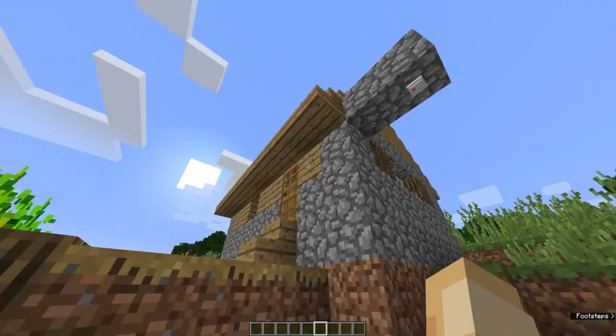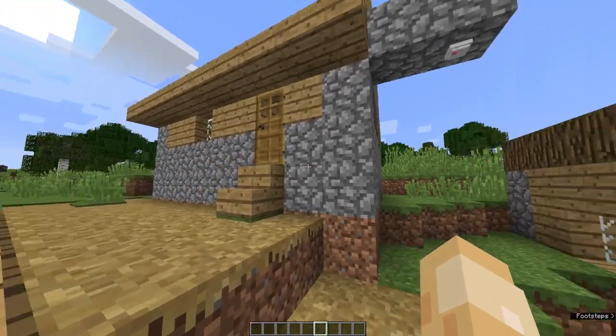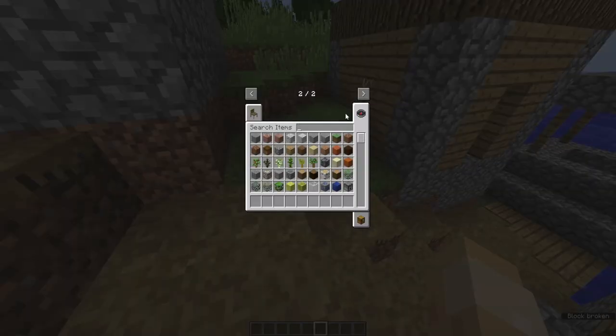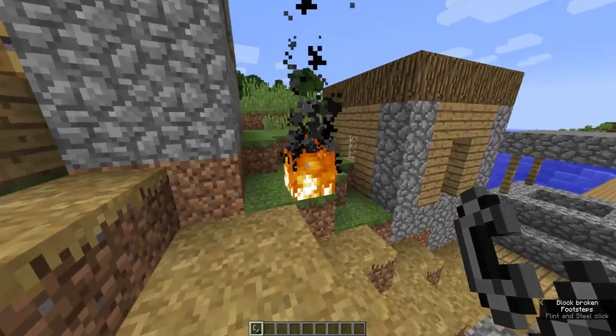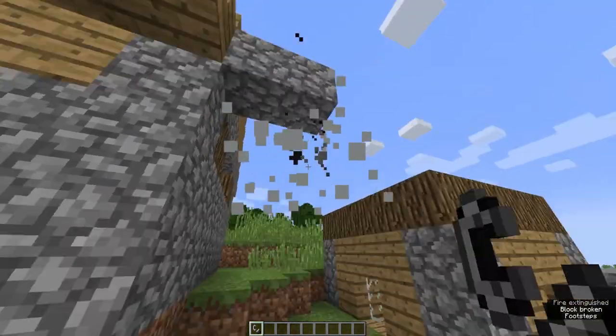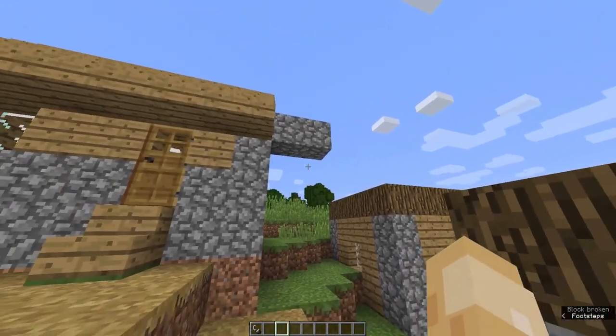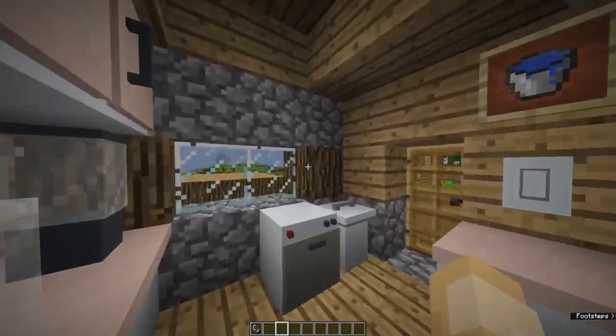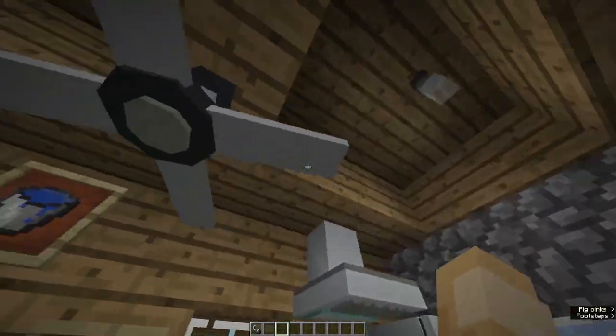Before we go into the kitchen, I'm going to demonstrate the fire alarm. If I use a flint and steel to light a fire underneath it, it starts to beep — letting you know there's a fire in your house. I'll turn that off because it's annoying, but it's a great safety feature.